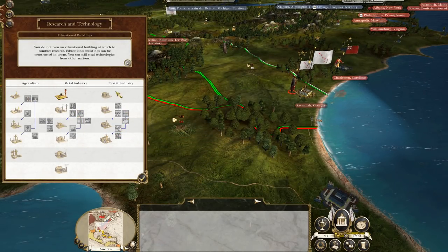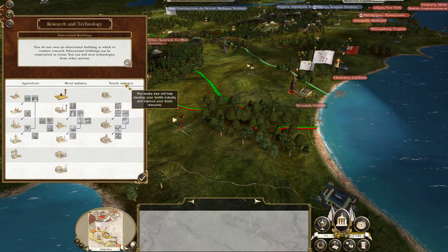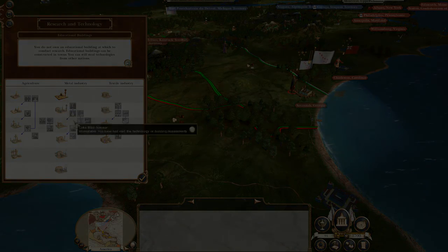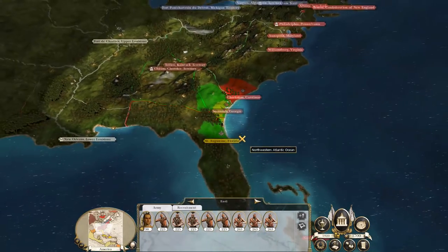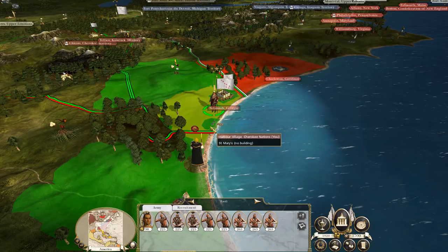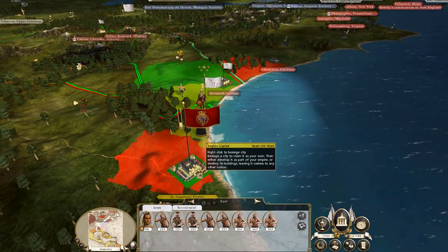We do actually have a small tech tree that we can advance down, but in Empire you do need to control a university to research any technologies, so we may be able to steal a university from a European power at some point. Anyway, we're now in turn two, and we've gathered up our little force here at Georgia, and we're going to start moving out down towards Florida.